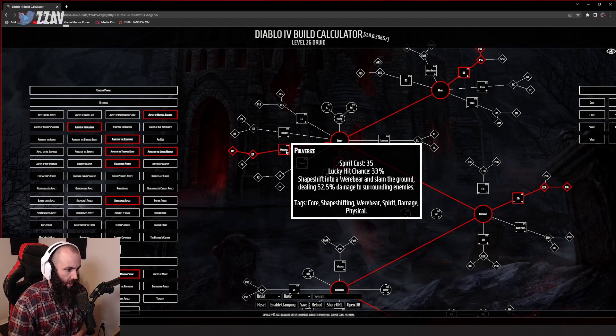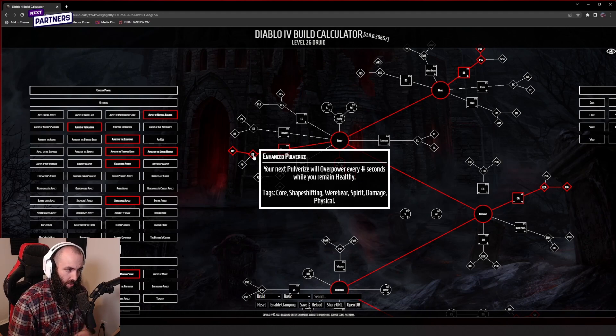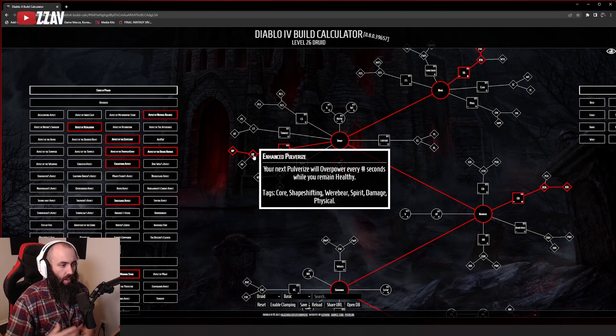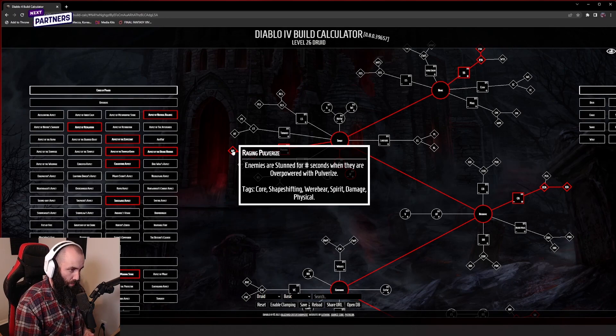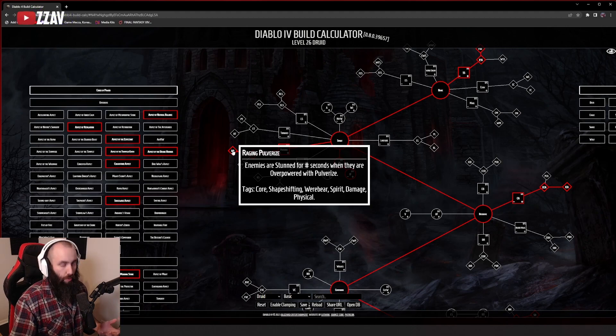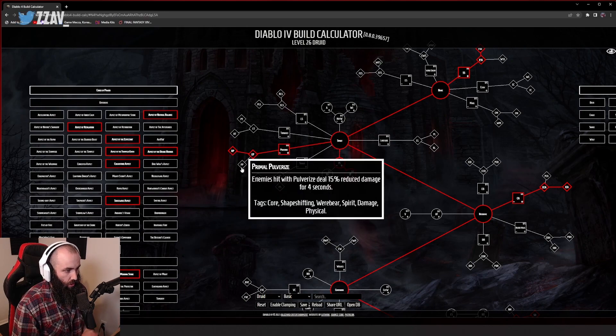Pulverize is an AOE ground slam for 52 damage. One of the things that makes it so strong is pulverize will overpower every X amount of seconds — we don't know the exact amount yet — but having guaranteed overpower is really powerful. You're still going to get overpower from proc hits and lucky hits on top of that guaranteed format. The third tier stuns enemies when they are overpowered by pulverize, giving extra CC that helps with break bars on bosses. Alternatively you can have enemies hit by pulverize deal reduced damage.